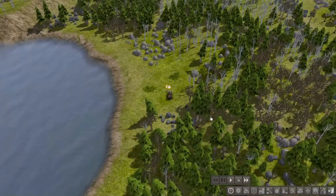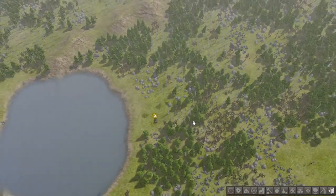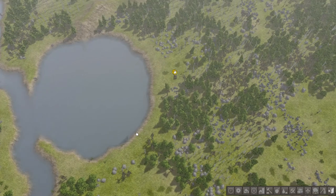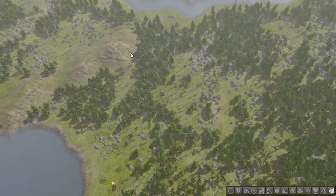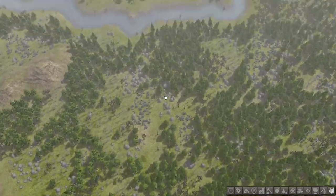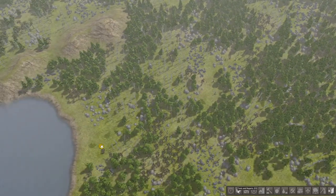Before we do anything, let's pause the game so we can set up in peace. Let's look at our terrain here. It seems that we have a small lake on the left side - that's nice, that's going to be a lot of food potentially if we build the right buildings. We have a mountain nearby, that's also very good. And a river to the north. So let's get set up here.